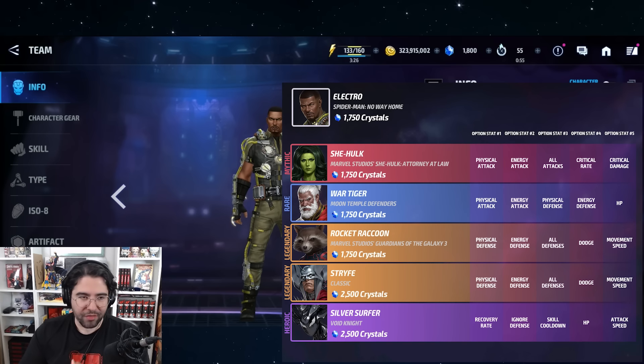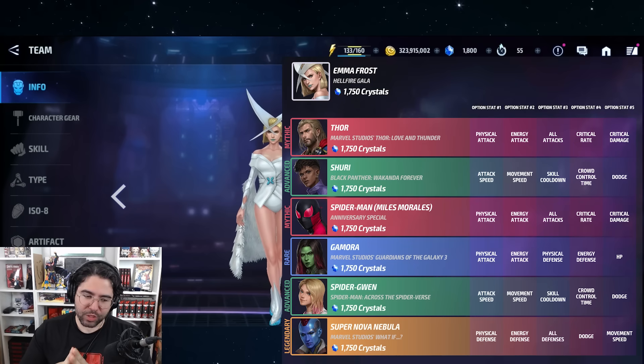Emma Frost is an expensive uniform, especially to max out. As a seasonal she taps into Thor's mythic, Shuri, and a crappy Miles Morales option you can basically ignore. Then you have the best option for Gamora, a decent one for Spider-Gwen, and Nebula. The value is almost capped at six slots, so if you're not specifically investing in Thor, Gamora, and Gwen, this is a skip — but if you are, it's a great optional.